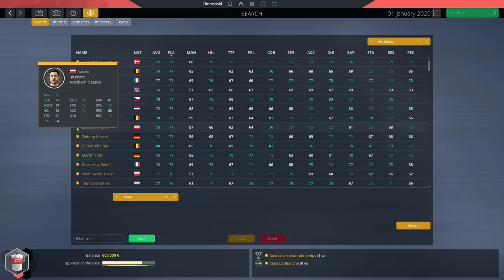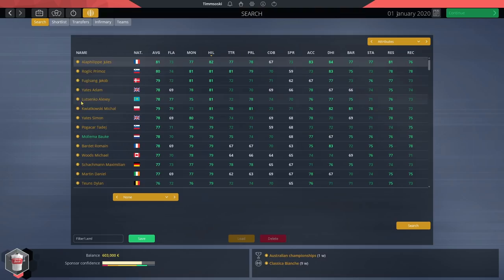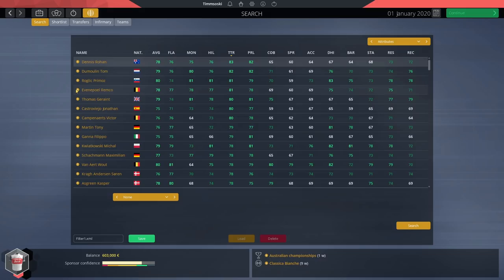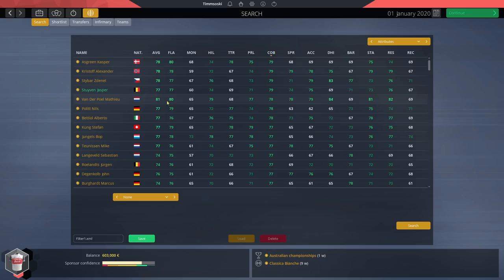Here are the default stats. Best flat riders — Perney-Isle up there with 77 flat. Best climbers: Bardet, Quintana, Pinot — no surprises. A few guys in the upper 70s as well. Best hill riders: Alaphilippe, Roglič, and Yates, very good on the hills. Lutsenko and Kwiatkowski are also high — probably a bit too high given recent form. Best time trialists: Big Tom and Remco Evenepoel at 81 TT already at 19 years old — utterly insane stats on Remco.